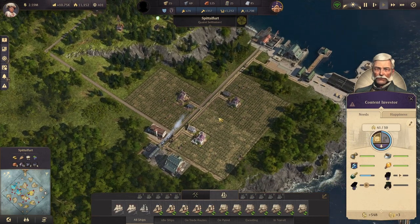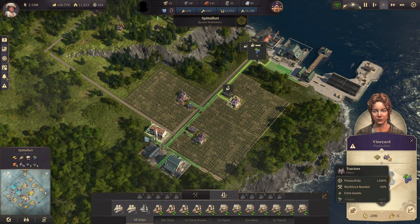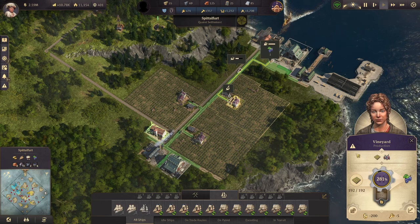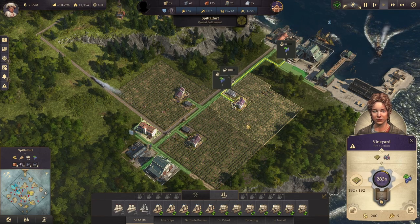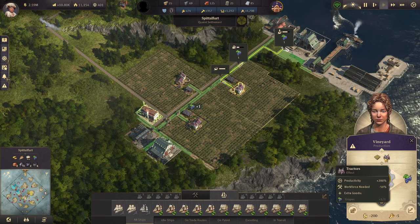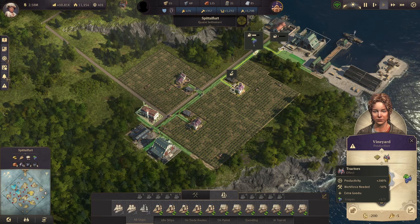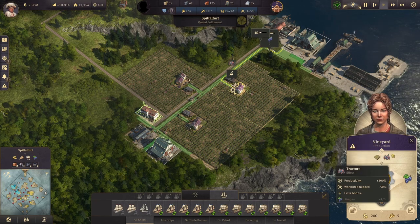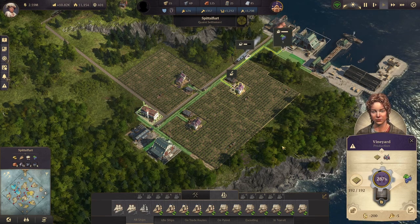We have our grapes up and running. Math is not my strong suit — it actually only takes two vineyards with tractors to supply one electrified wine cellar. But hey, what's a little extra when you have enough money? So yeah, we've got both of these up and running. Let's talk tractors real quick from the Bright Harvest DLC, since these are the first time we have them up and running on our farms.